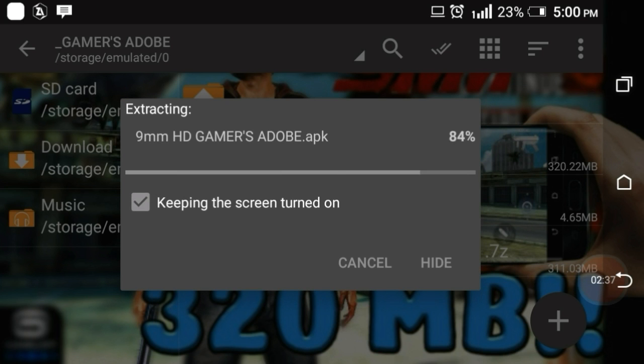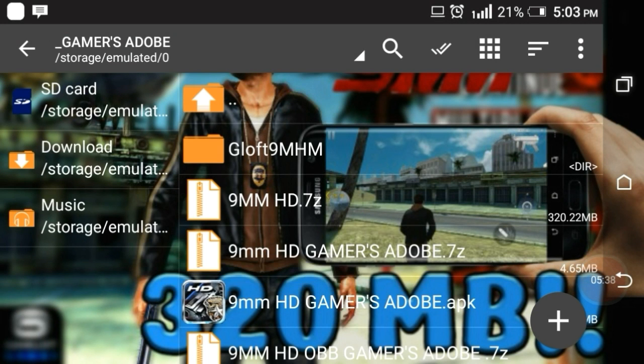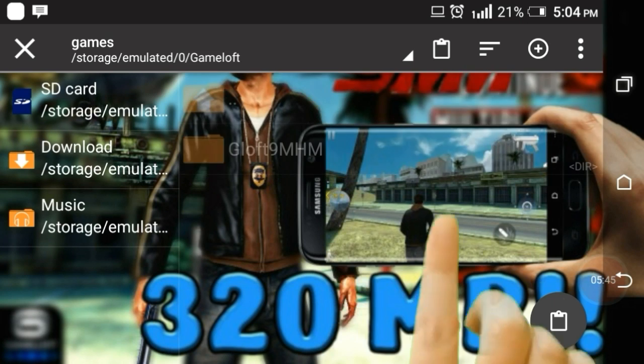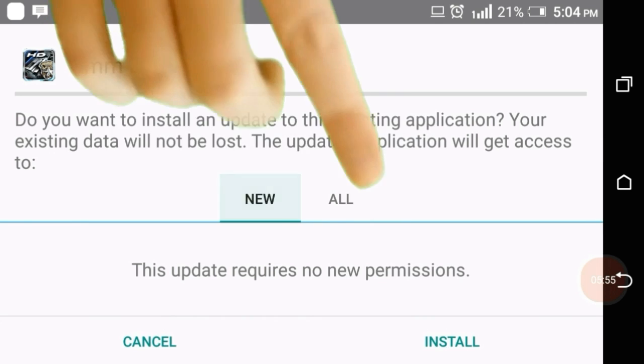Click on it and then you have to extract it. It's in the new folder — click on it and then you can paste it in the folder, and then you have to install it. Go through the whole install process.